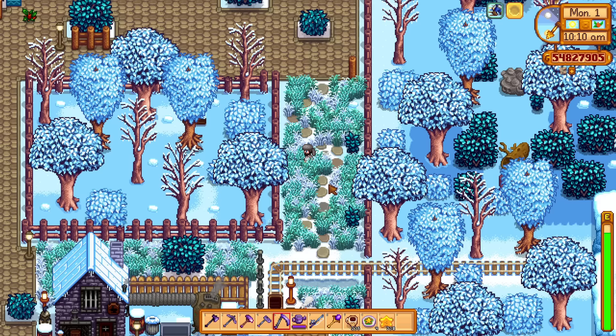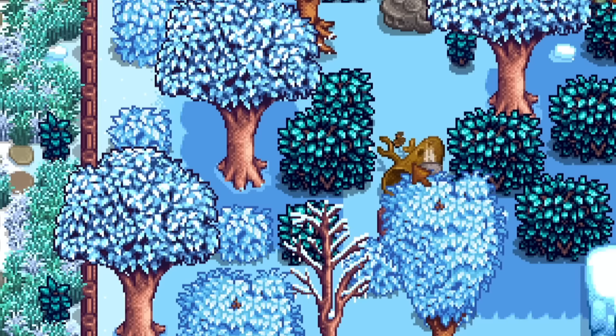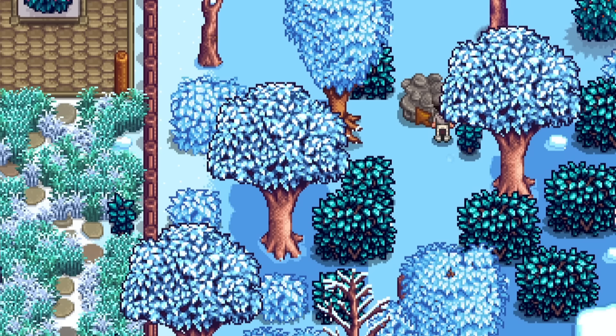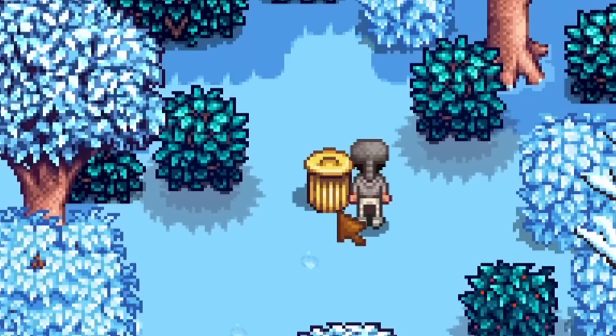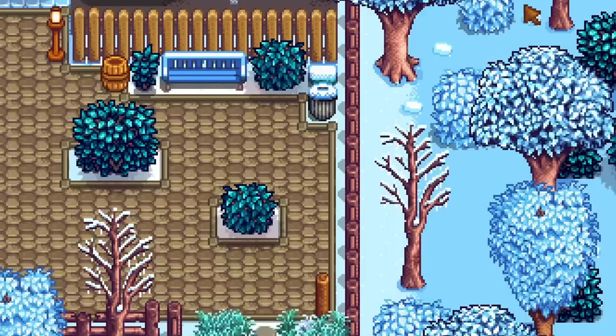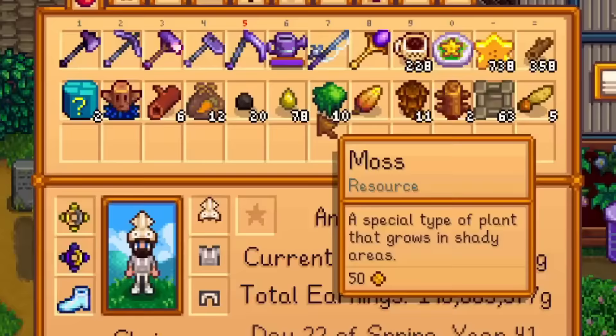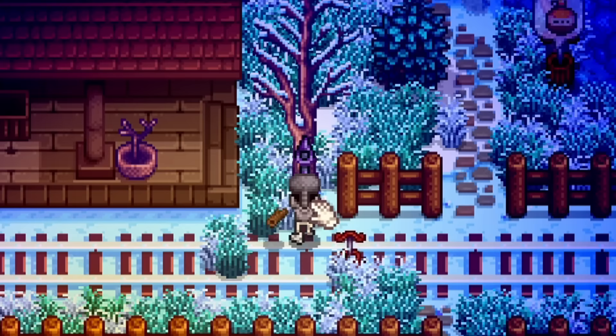Another one can be found in a secret location — a gold trash can between the blacksmith and Jojomart. There's a little path you can go down on the opposite side of the tree. If you go right down to the edge, there's a hardwood stump in the way, so you'll need to upgrade your tools. Get rid of the big boulder as well, and at the end there is a gold trash can hiding behind the tree. Search it and you'll get a book called The Alleyway Buffet, which gives you a greater chance to find items in the trash cans.